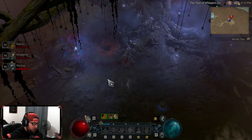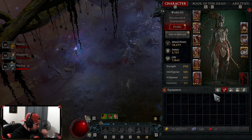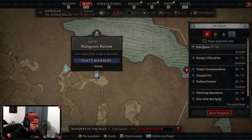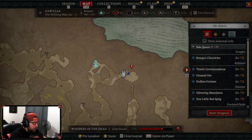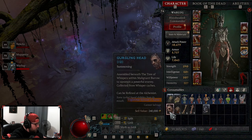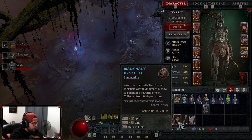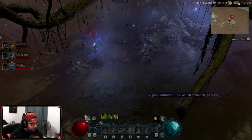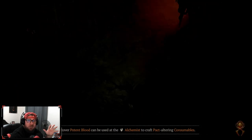Welcome back to the channel. Today we are going to be fighting Uber Varshan. We are completely geared up. You need to be in world tier 4 — Varshan is located right next to the Tree of Whispers. You get your items to fight Varshan from the Tree of Whispers, which are these four items with the hand. You start getting the malignant hearts in world tier 4, sometimes in world tier 3, but you can get all of these items in the vampiric helltides especially.